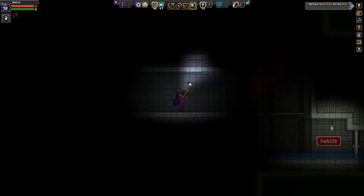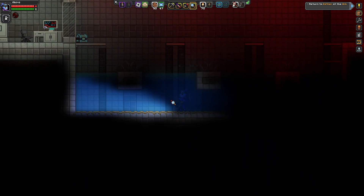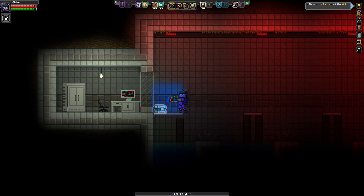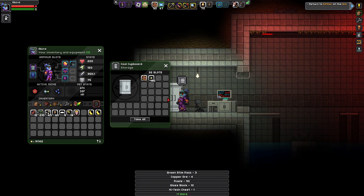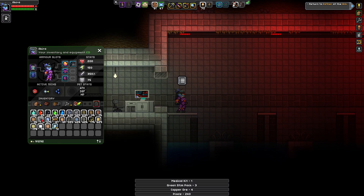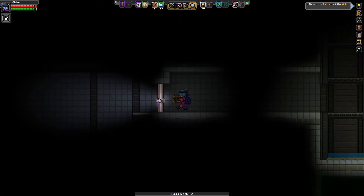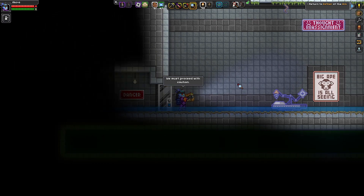Deeper and deeper we go — it's only going to get more dangerous. More derelict flooded areas. That was close. A nice tech chest here — 'there is amazing technology built into the chest itself,' only containing a tech card. I guess I'll take that chest and see what's inside. Got some more equipment. Let's clean up after ourselves by putting all the blocks back — not entirely how I intended, but all right, let's continue.